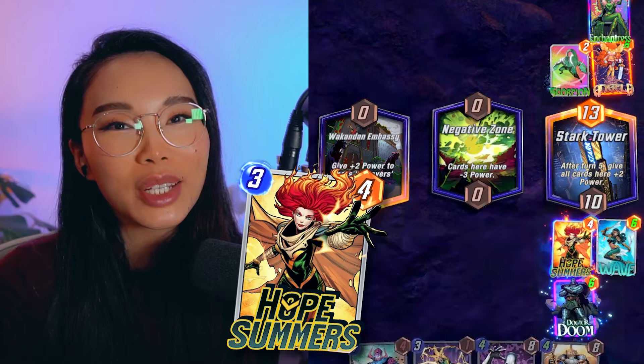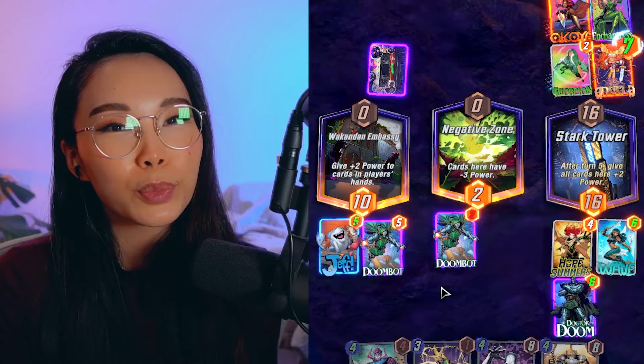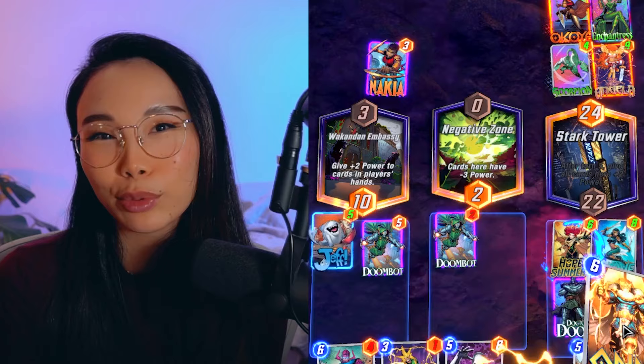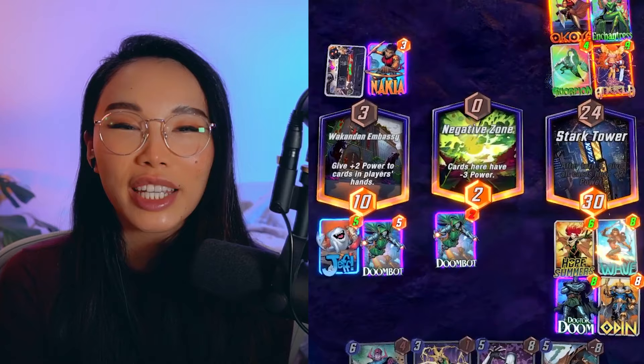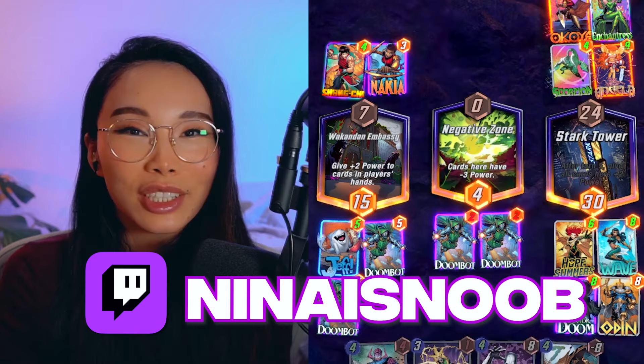Overall, Hope Summers felt really strong to me. She is a much better season pass card than Black Swan. I tried her in a bunch of decks including Sandman Galactus as an extra ramp card, and also in Thanos, and she worked beautifully in both of them. If you're on the fence about the season pass, my advice is to get it — it's still the best way to spend your money in this game and I think Hope Summers is worth it as well. The non-season pass card coming out today is Pixie — make sure to check out my video on her, she is a super fun card to play. I hope you found this video helpful and entertaining — don't forget to like, comment, and subscribe, and I'll also be streaming the new season on Twitch.